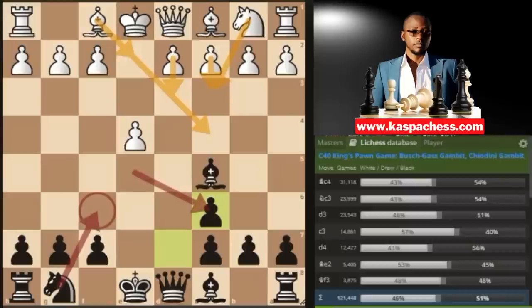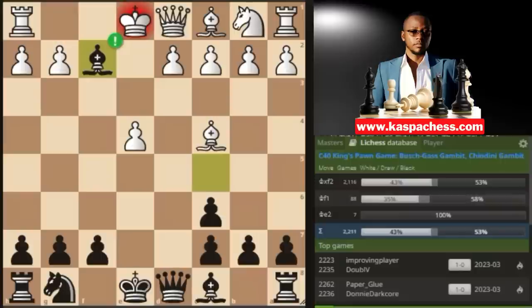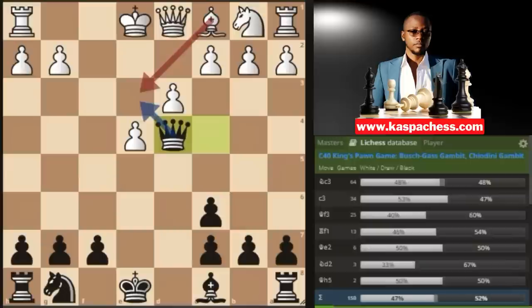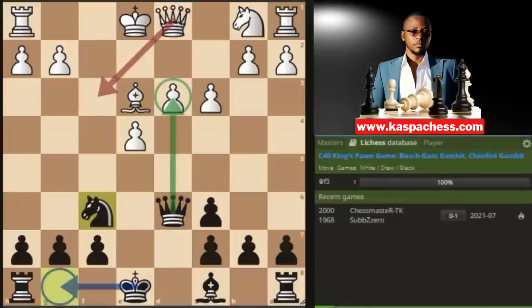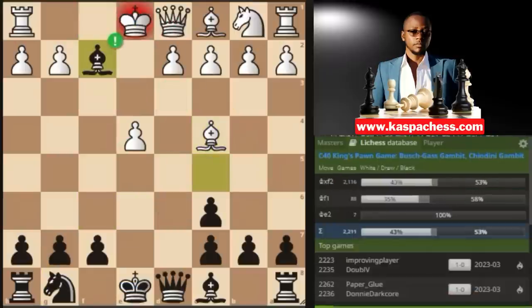White just played knight takes c6 and we took back with our pawn. The top engine move you'll see here is bishop c4, preparing to castle short. An immediate way to punish your opponent is to straight away sacrifice your bishop on f2 — that's check. If king takes, you go queen d4 check. At the end of the day you win the bishop and force white out of his prep. White already loses the right to castle, so he plays the rest of the game with his king in the center while you castle short and centralize all your pieces.